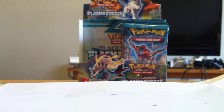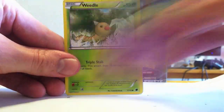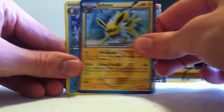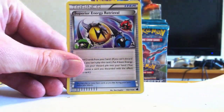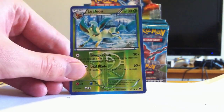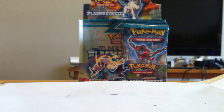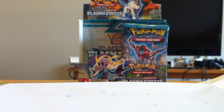So in this pack we have Grimer, Deino, Vanillite, Yamask, Fletchling, Jolteon, Tympole, Superior Energy Retrieval. Reverse Leafeon — that's really cool. And Weavile — I dig it. I like Weavile. We actually have a video from one of our earlier battles where I completely destroyed Jolt with a Weavile. I even took out his favorite blocky water type. He was very upset — said some unpleasant words to me.